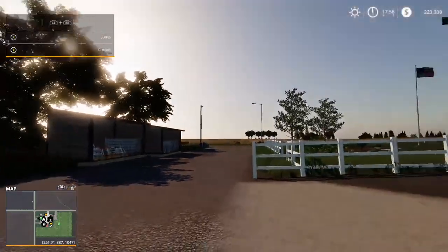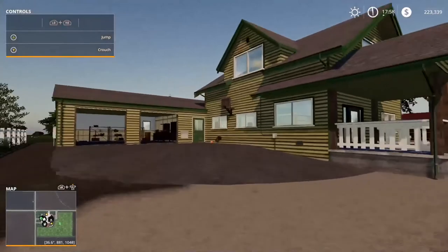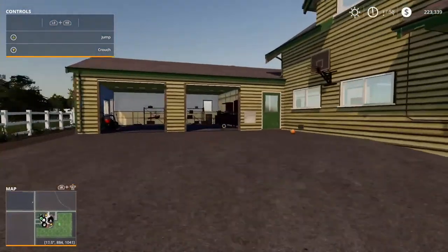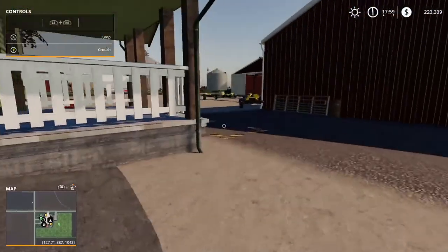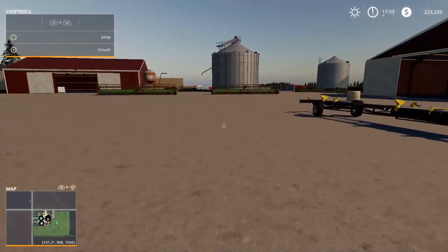What's up guys, this is Boy Gang, welcome back to my let's play game series on Farming Simulator on the Stone Valley map. This is episode 13, and basically in this episode, if our crops are not ready, we're going to be taking a few more contracts.